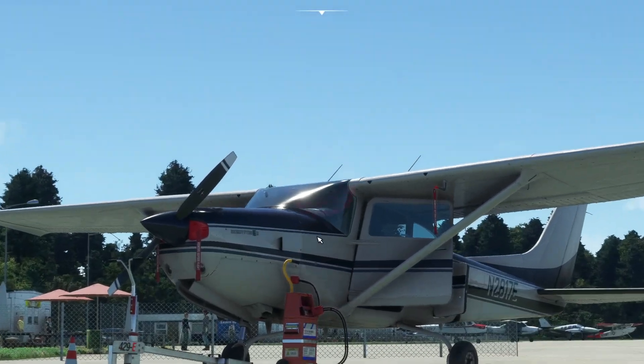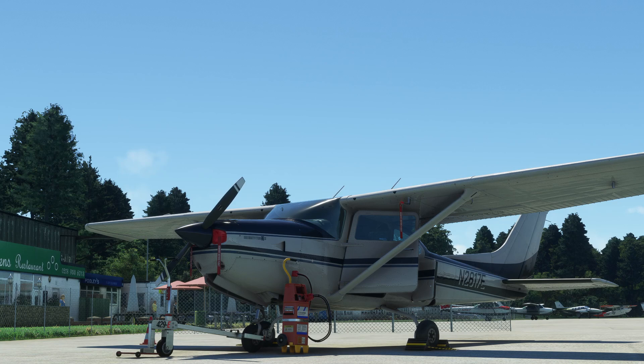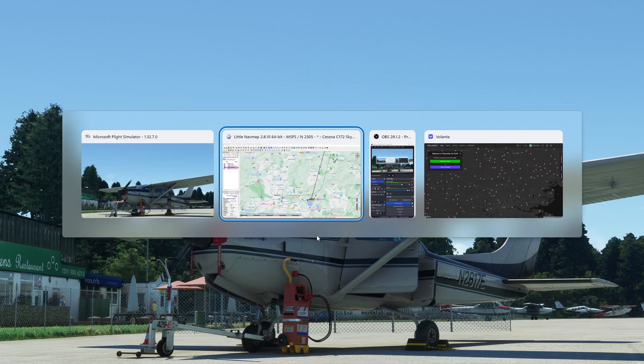So yes, that's the Cessna 182RG Mark II from Carinado in Microsoft Flight Simulator. It's not study level, but it looks wonderful, it's easy to fly, easy to handle on the ground, and it has an autopilot — so I think it's going to become a very, very popular plane for flying around and going exploring. Hopefully you enjoyed that and I'll see you again soon. Take care.